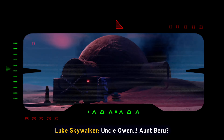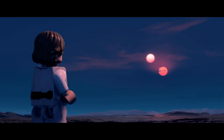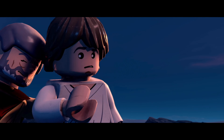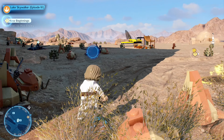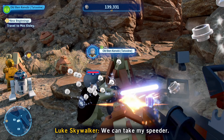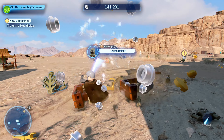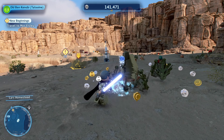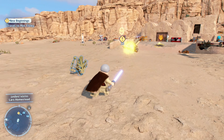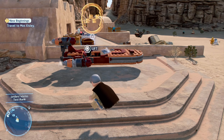Uncle Owen! Emperor! There's nothing for me here now — I want to learn the ways of the Force and become a Jedi like my father. Stop looking at the twin suns. We must travel to Mos Eisley; there we will find ourselves a pilot. We get to play as Ben Kenobi — yes! And it says you can play as him with his hood up or down. That's sick. That is awesome. Let's head on over to Mos Eisley.